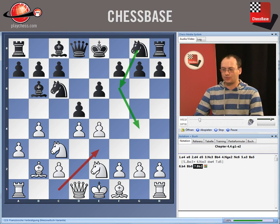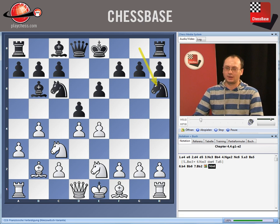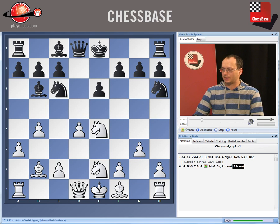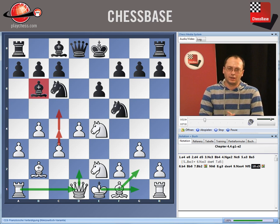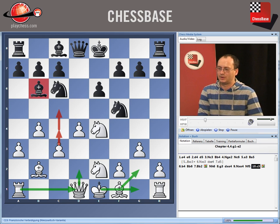So after Bb2, black has a choice how exactly to develop his knight — either on f6, on e7, or even on h6. Nh6 seems a bit artificial and we can simply proceed with development, say g3, dxe4, Nxe4, and after Nf5 the simplest is c3, just keeping this bishop in the cage. After that we can develop the bishop, finish the development, defend the d4 square with our pieces, and finally start strangling the bishop to death with c4 and c5.